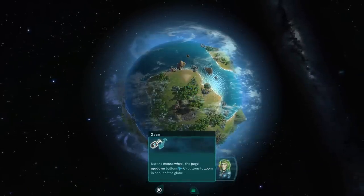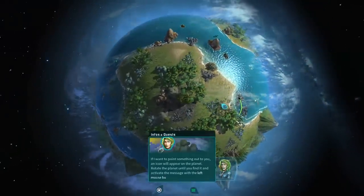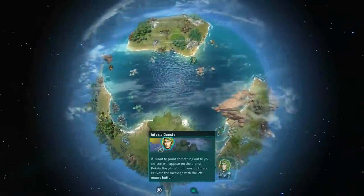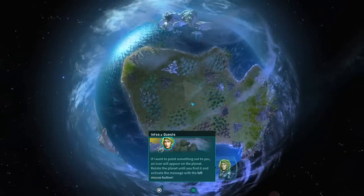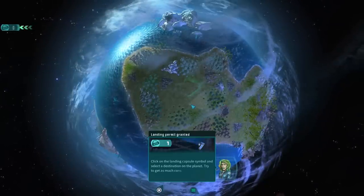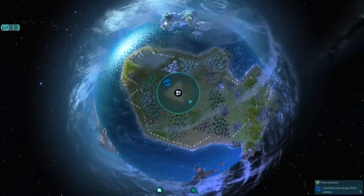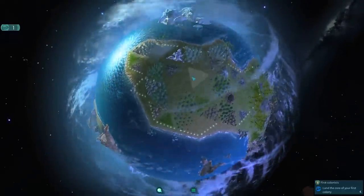Use the mouse wheel or page up and down to zoom. We've zoomed in and out of the planet. There's an icon to find on the planet - rotate until you find it. Found it. Now we click on the landing capsule and select a destination. There's our landing capsule - let's land right here. The core of our first colony is now landing.